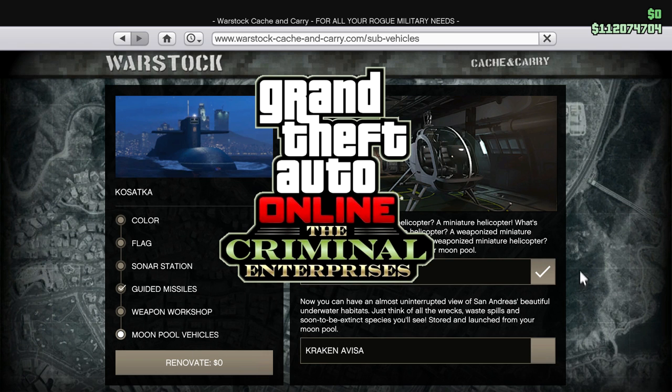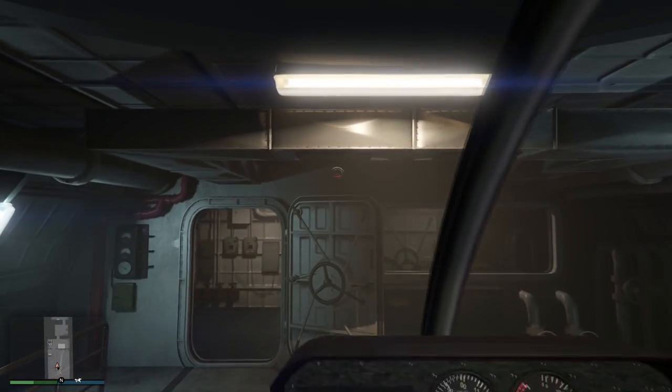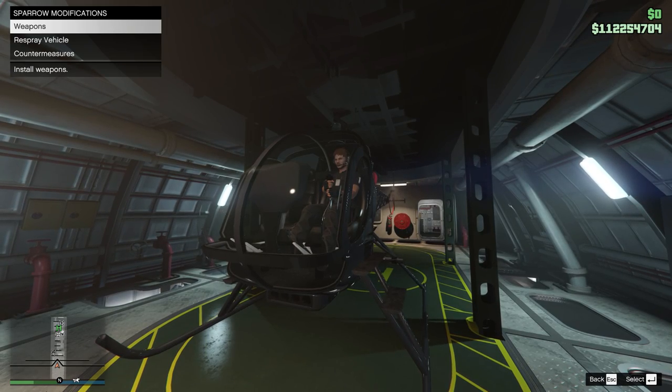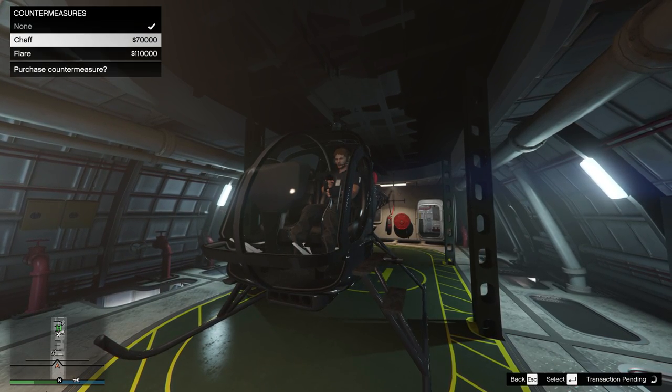Firstly, you need to own a Kosaka Submarine, which can be purchased from Warstock H&C. Under the Moonpool Vehicles, you want to have your Sparrow purchased here. Once you open the Sparrow, just simply ride the Chopper inside your Submarine and then use the Modify menu.